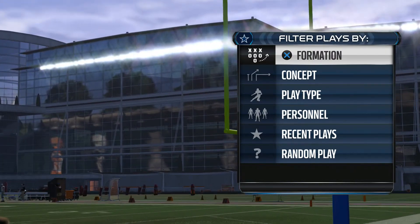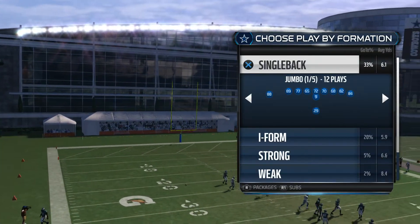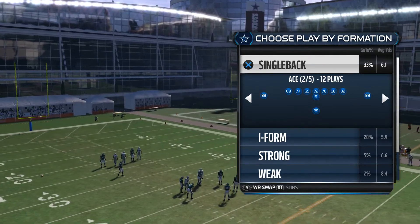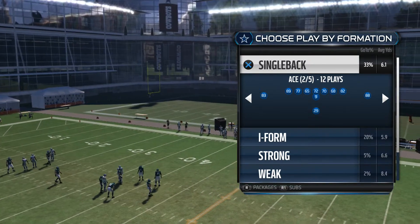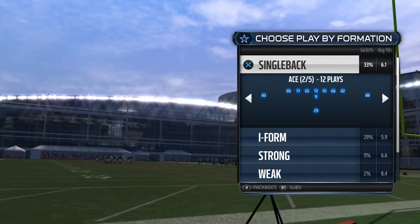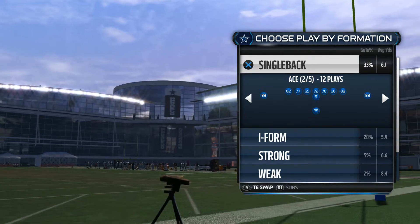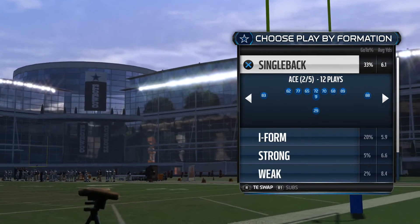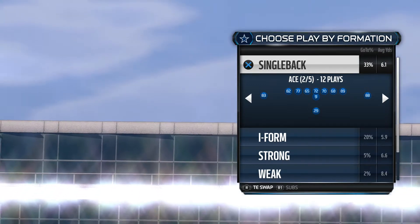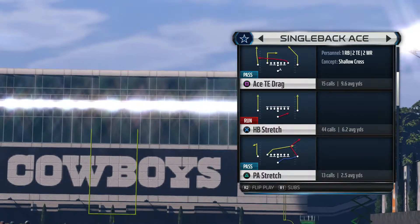I've got an offensive and defensive tip here. First, go to formation, go to Single Back, and flip it over to the Ace. You've got one tight end on one side, another tight end on the other side, and one wide receiver on the other side. Go down to where it says Packages, take the right stick and move it over to where it says Tight End Swap. That's gonna put your best tight end on the left side, which should be the best at blocking. The left side of the line is stronger because they're protecting the quarterback's backside, so run this to the good side.